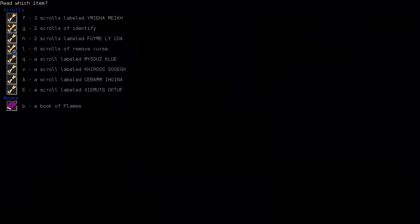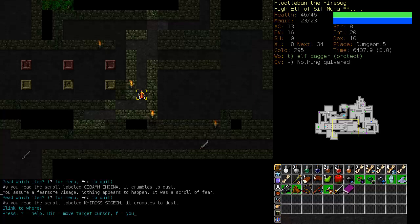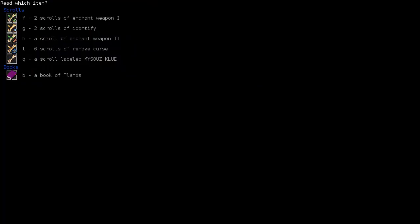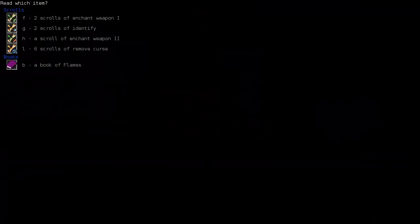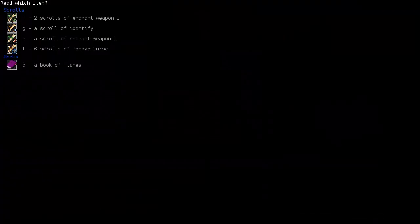We have several other scrolls we can read — Teleportation, Fear, Blink, Enchant Weapon, Enchant Weapon 2, and finally Random Uselessness. It's good to get everything identified as soon as possible. Now we'll use the last two identified scrolls on our potions. Generally I can assume that the potions we have three of are probably Curing. I like to identify potions we have one of first, but in this case I want to play it safe — and it is Curing. We also have Restore Abilities.